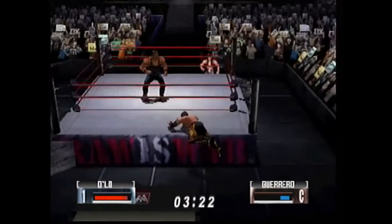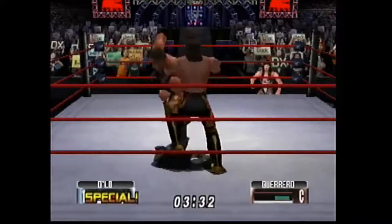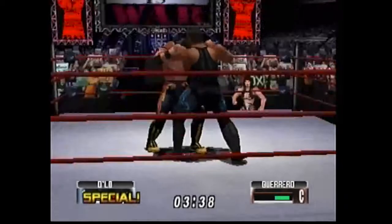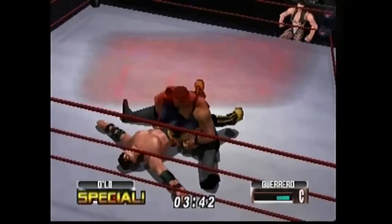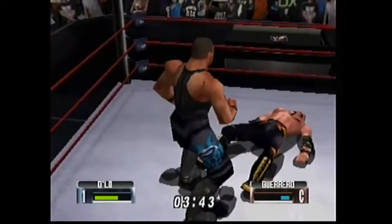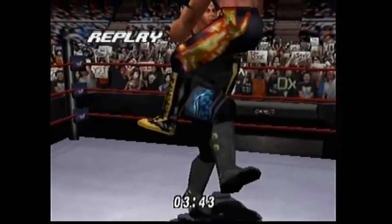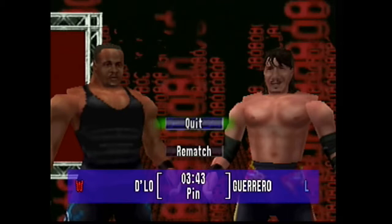He's also the first Eurocontinental champion — a term given to someone who held both the IC title and the European title at the same time. D'Lo Brown was the first. I've got my special as D'Lo Brown right now and I'm going to try to put away Eddie Guerrero with the Sky High — that's what he called it. His frog splash variant was called the Lowdown. D'Lo Brown had a pretty cool moveset in this game and in WrestleMania 2000. He did the running Liger Bomb, which we'll talk about the significance of shortly.